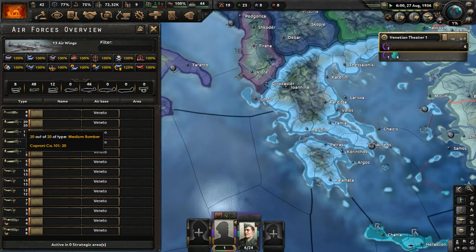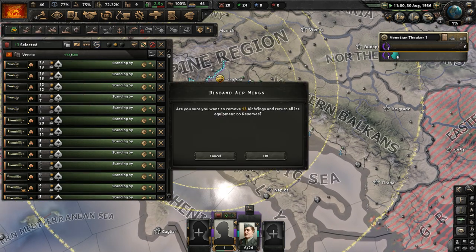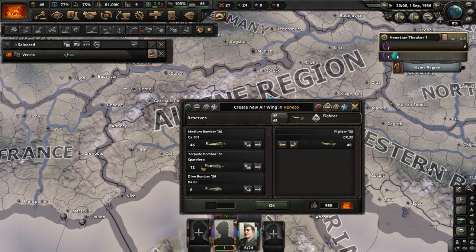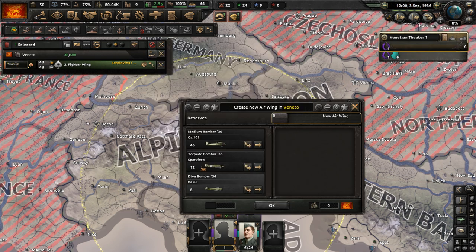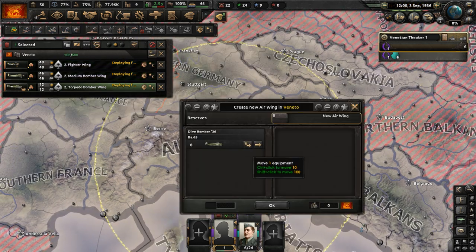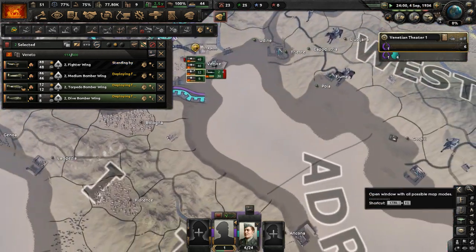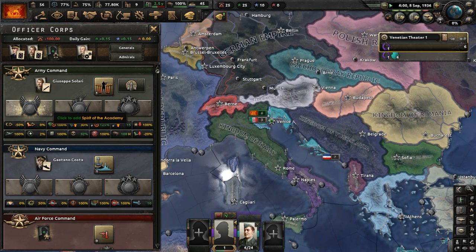I need to merge all these air wings together. Let me just disband all the air wings and make a few big ones: 48 fighters put together, 46 medium bombers put together in one big group, plus the torpedo bombers — the Sparoviros, which are apparently carrier capable — and eight dive bombers. So we consolidated our squadrons and now we just have four squadrons. Before, they were too small in size to do anything in an actual war.